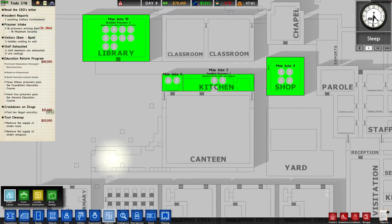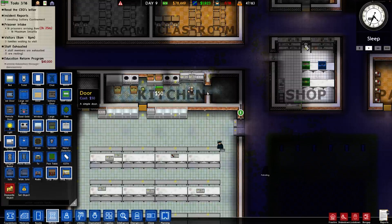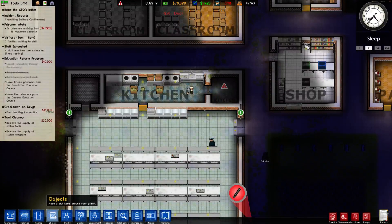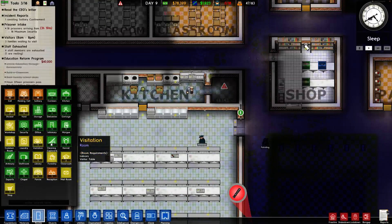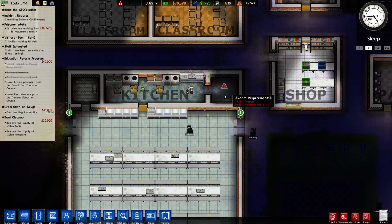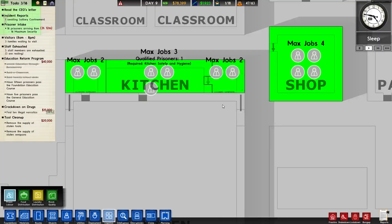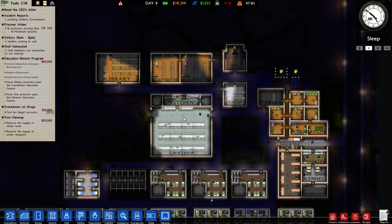I need to build a slightly bigger cleaning closet. I'm going to throw a door right there and declare this a cleaning cupboard as well. Now I can go into logistics and task two more people to work there.